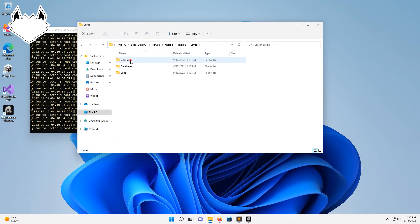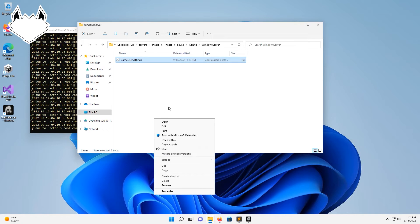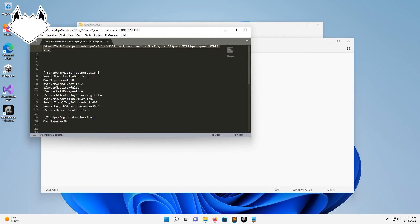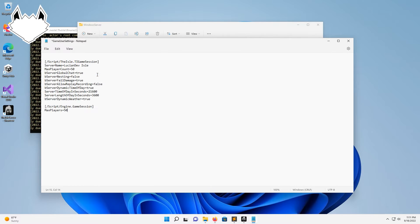So in The Isle, Saved, Config, WindowsServer, GameUserSettings.ini — we're going to right click on that and show more options, then hit edit. Because down here in my other notes, I have the config files already set up. Copy that over, paste it in there, and then hit Control+S to save it. We can close that out now.